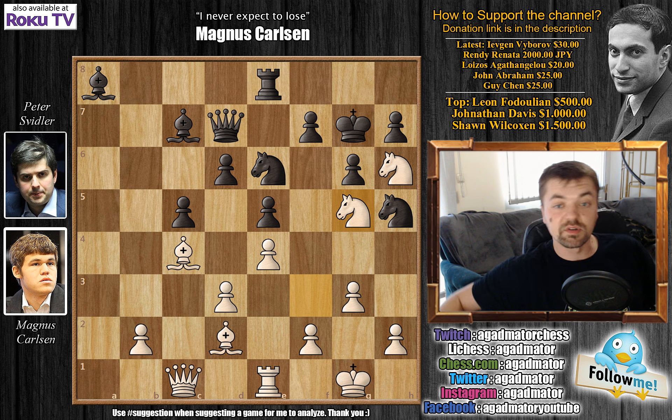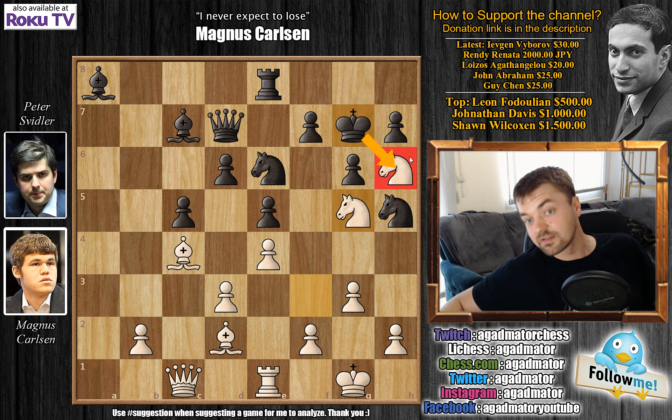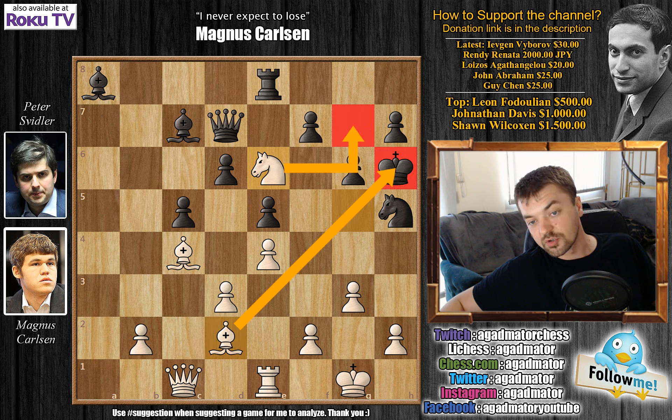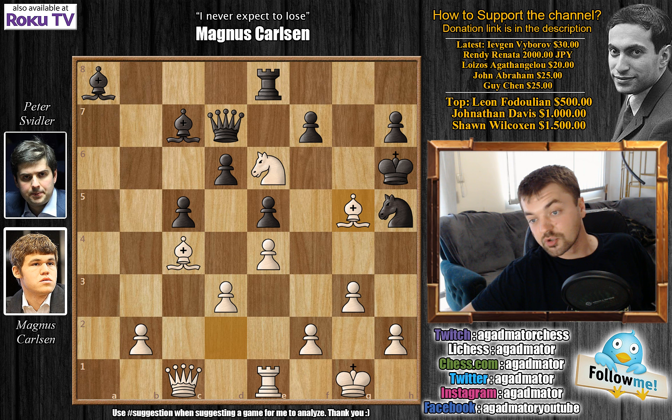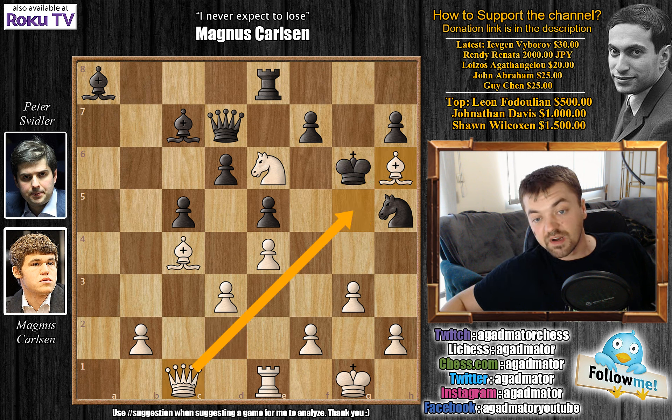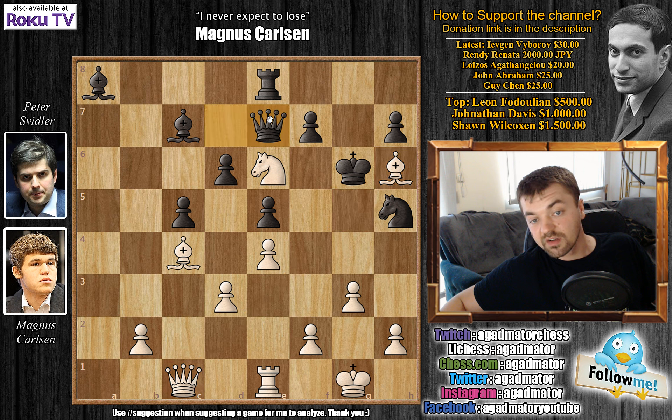A very nice idea. Of course, everyone sees that king captures on h6 is basically suicide. If you do this, then knight captures here — the knight will cover g7, and also there's a discovered check from the bishop, and black is completely lost. After g5, bishop captures, king g6, now bishop h6 — preparing queen g5 checkmate. You have to prevent this, guard g5, but now knight captures. Black is down a piece and his king is on g6. This is terrible.